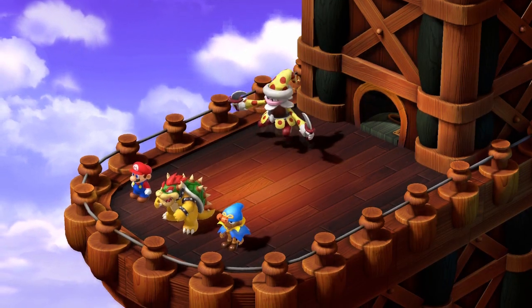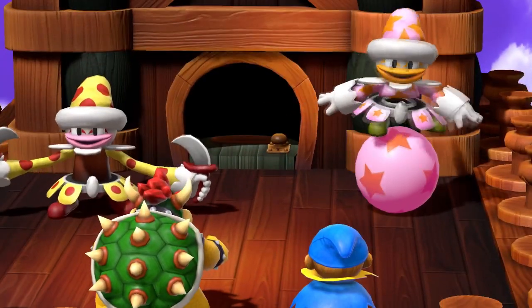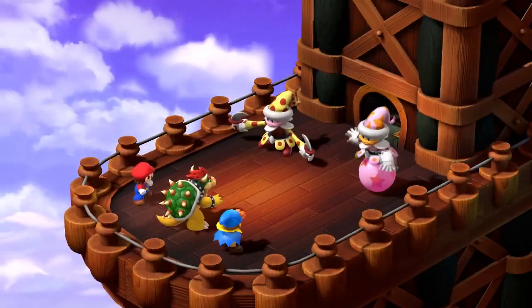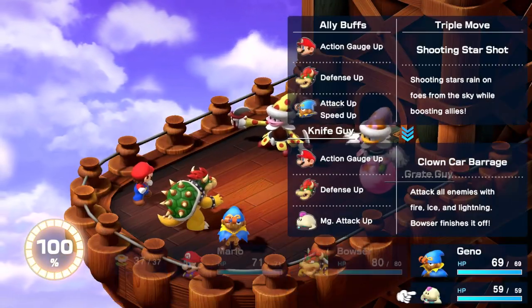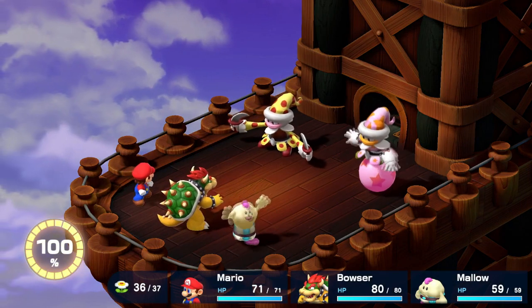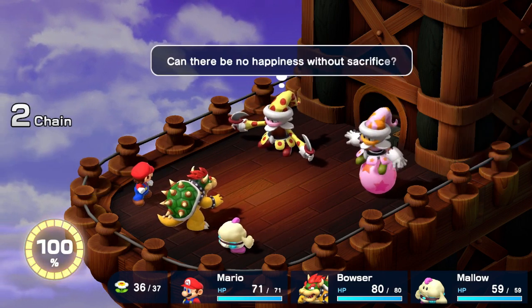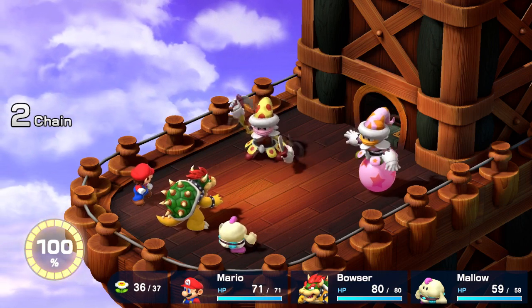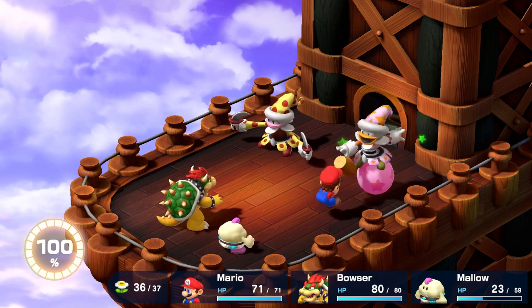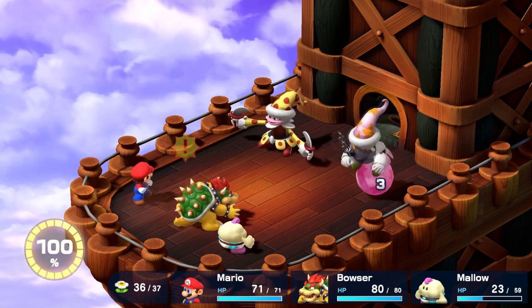Hey, how are we doing everybody? Today I'm doing a guide on the Knife Guy and Great Guy boss fight. These guys are going to jump at you as soon as you head out of Booster's Tower, and you have to fight both of them at the same time. This is the first fight where we are going to have Bowser alongside us. Bowser has a lot of HP and defense, so he is a great character to use just to absorb blows as you're figuring out the fight. His damage isn't exactly the best, but I'm going to use him because he's really cool.